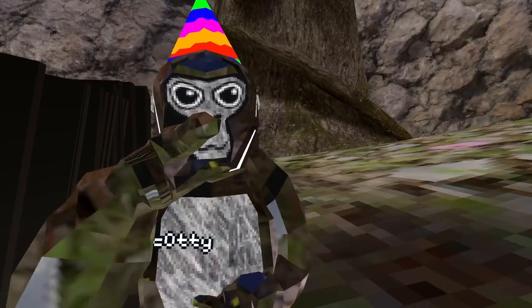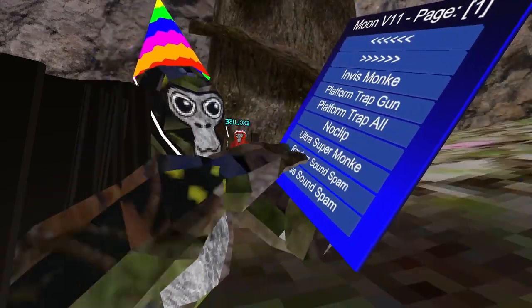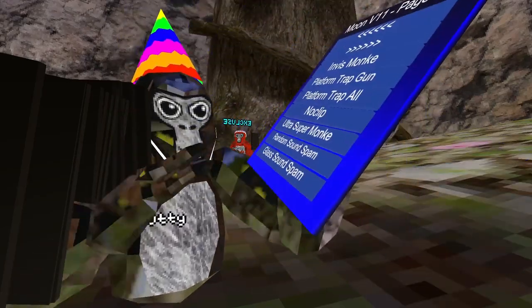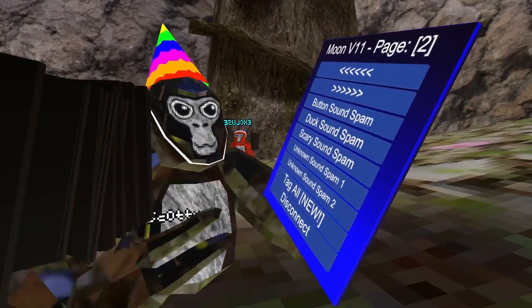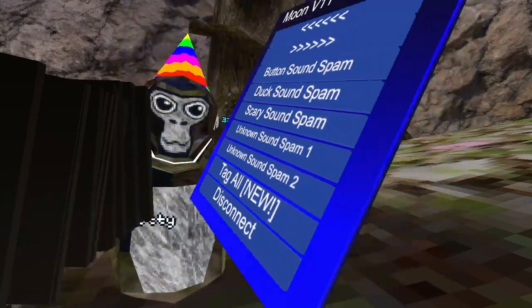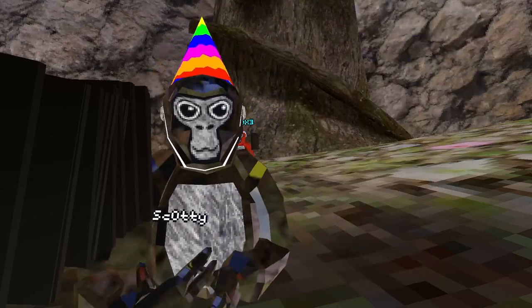Ultra Super Monkey — it works very well, really fast Super Monkey. Random Sound Spam — it just plays random sounds. Glass Sound Spam, Button Sound Spam, Duck Sound Spam, Scary Sound Spam. Unknown Sound Spam 2 — works.